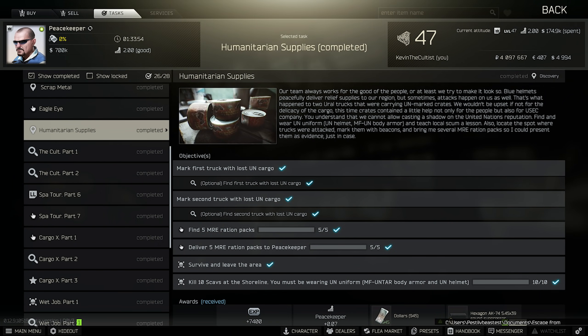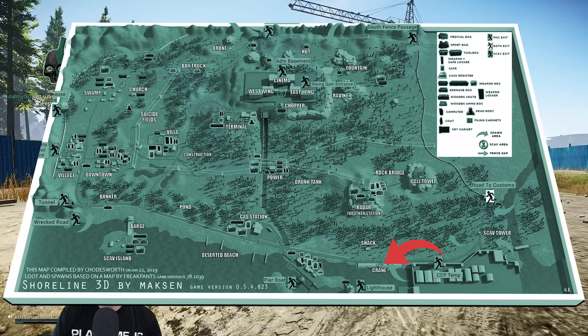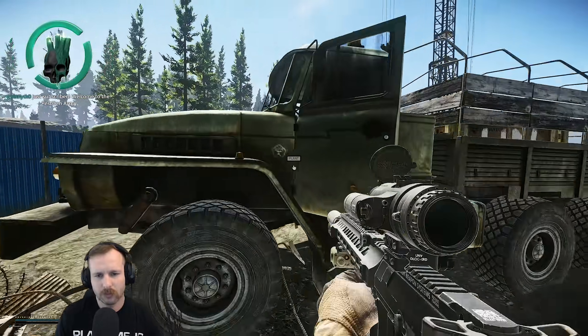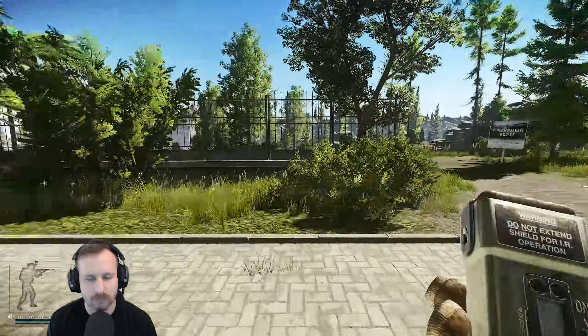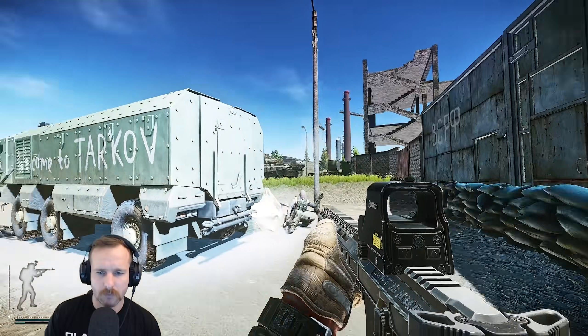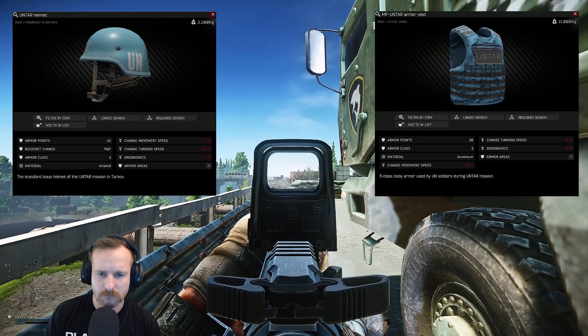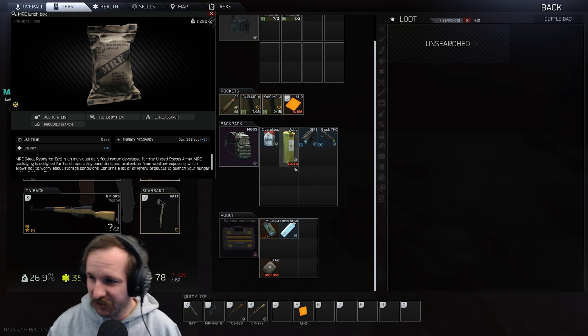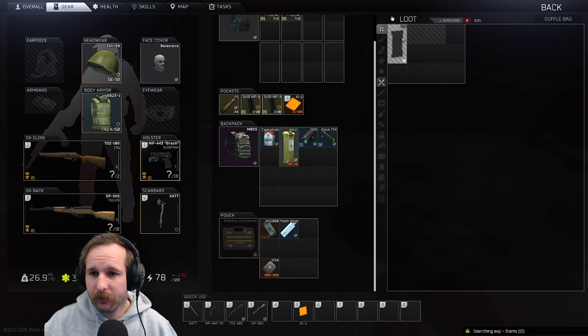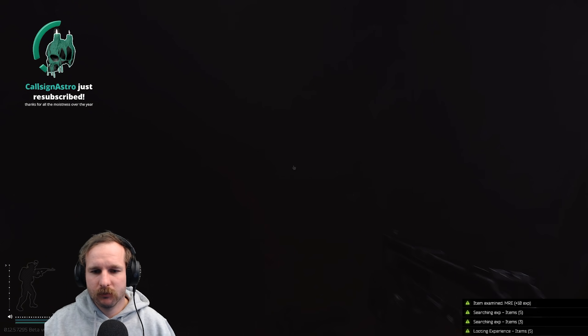Humanitarian Supplies: for this one you need to go into Shoreline again with two markers and mark two trucks. The first truck is located down by the coastal line in a scrap yard area towards the CCP Extract. The second one is located right next to the administration building in the resort area. Once you mark these two, you also need to kill 10 scavs whilst wearing the UN helmet and body armor — the blue helmet and body armor. The best path for killing scavs on Shoreline is gas station, power station, then bus depot. You should get those 10 scavs in no more than two raids. Lastly, hand in five MRE ration packs — food supply crates on Reserve or Woods are the best way to find them.